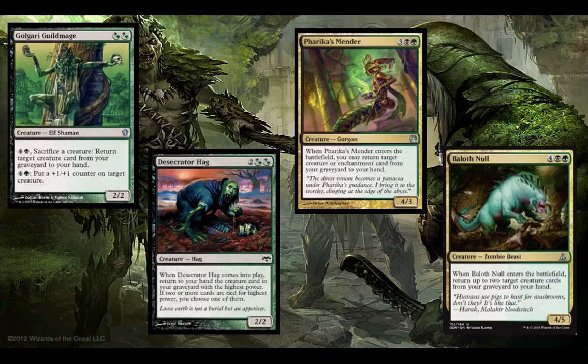Next up we have the Guild Mage, Mender, Hag, and Null — these are all cards that let you put cards from your graveyard into your hand, and that is straight advantage because you take things from your graveyard and put them in your hand, meaning you end up a card on the exchange. The sacrifice on Golgari Guild Mage isn't an issue because we are running tokens.